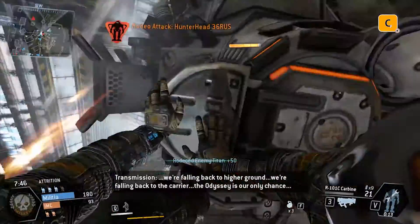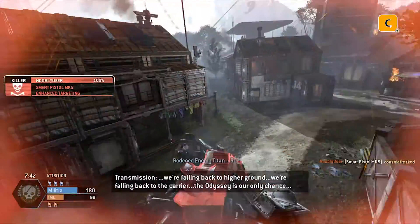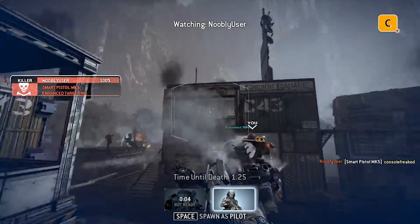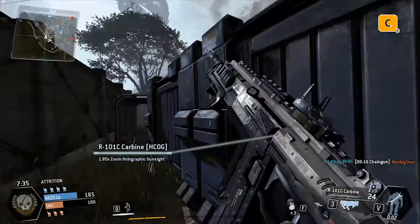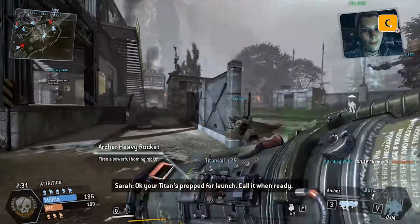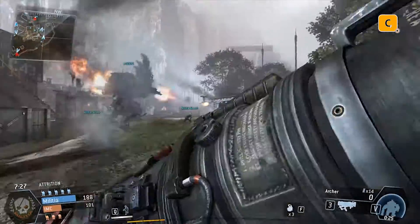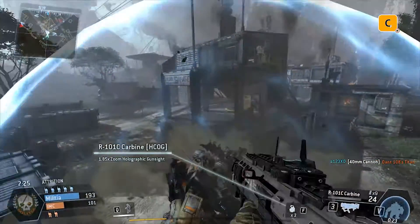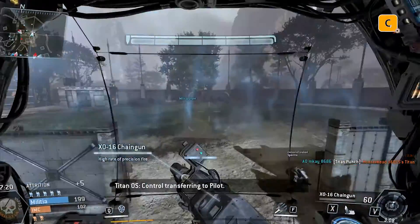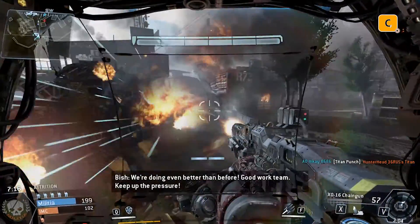We're falling back to higher ground. We're falling back to carrier. Your titan's good for launch. Call it when ready. Control transferring to pilot. We're doing even better than before. Good work, team. Keep up the pressure.